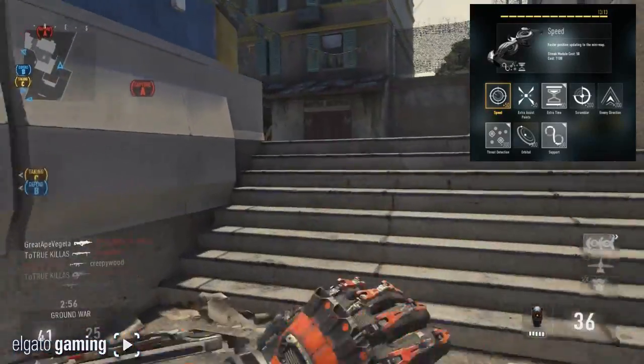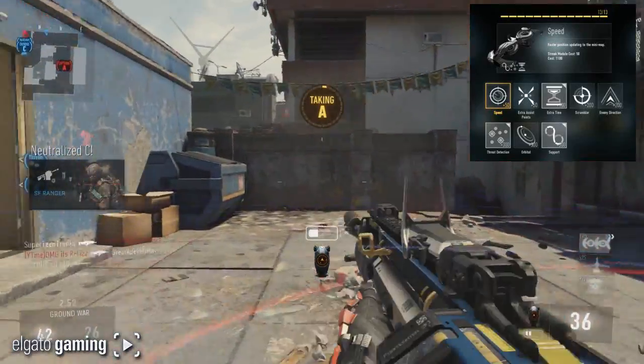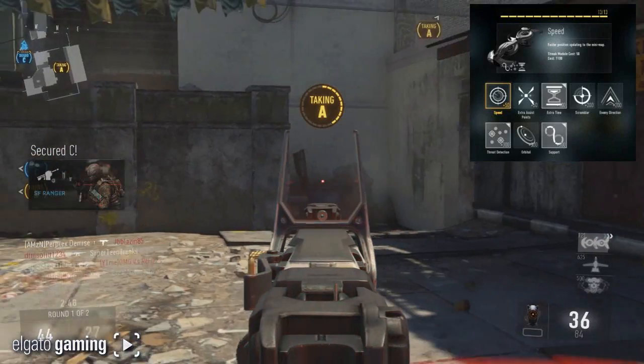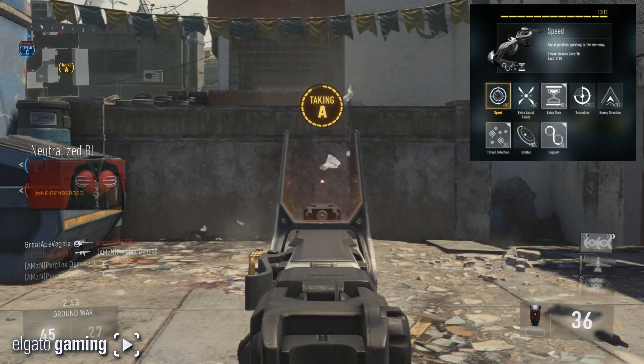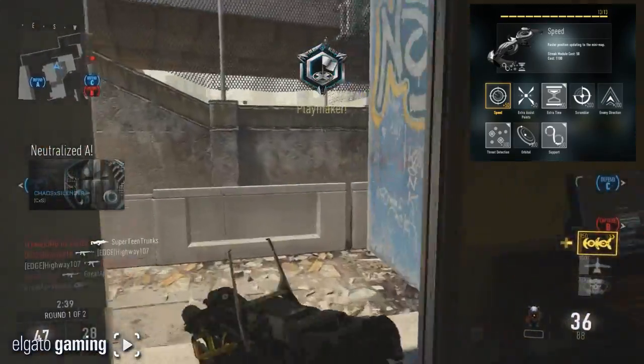Let me explain why I do that. Extra Time — because once this thing is in the air, you want it up there as long as you can. Not only for that reason, but it also has Threat Detection, which, if you're not familiar with that, means you can see enemies highlighted red through walls. It periodically rotates through, and it's pretty fast actually.